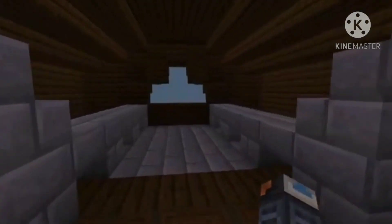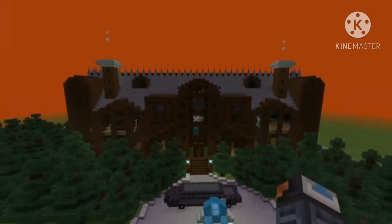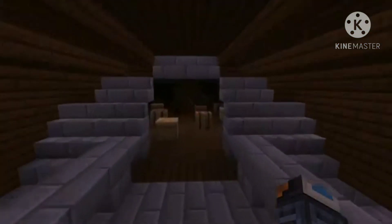I mainly like this part because if you come up here, you can get out of the house like this. I did have iron bars over there at first, but I just decided to keep it empty because it looked really cool. Everything else is just boxes in here. I guess I'm done with the whole mansion.